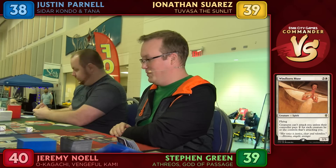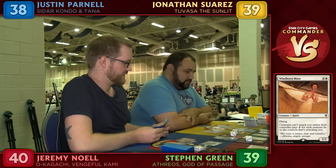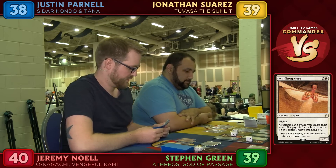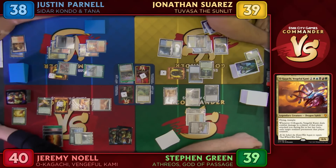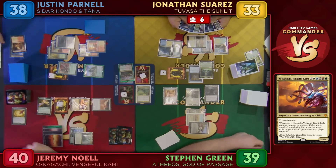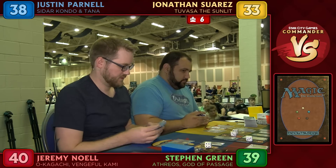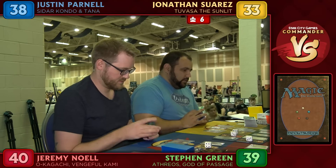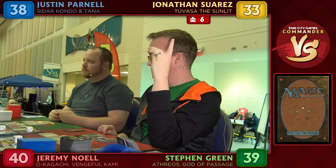Two-Bosa now has three power — it's actually a Three-Bosa now with flying. The group decides to attack John, dealing six damage. John goes to 33. John notes his non-basic came in tapped but claims he planned it that way. Steven is about to have double black mana, which concerns others.